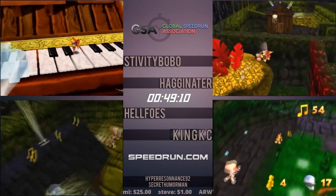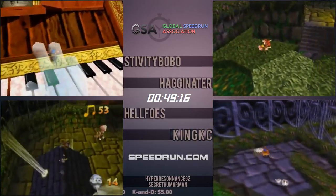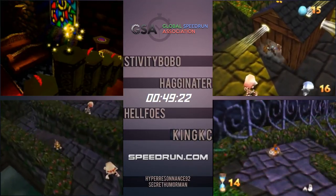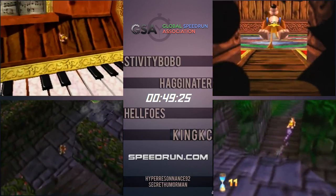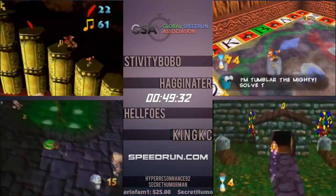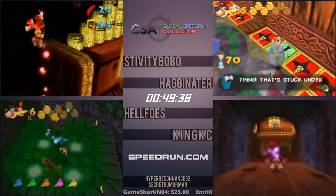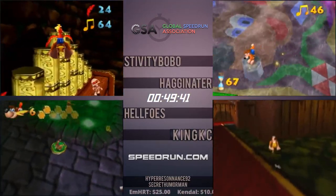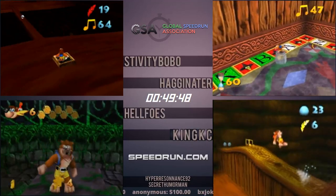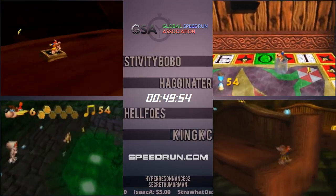King just did the Jinjo skip similar to what we saw in Mumbo's Mountain. It's a little harder here because that Jiggy doesn't fly up in the air, so the jump timing is trickier. He was able to get it and sneak in that token hiding under the whip crack in the pool. Normally to get that token you'd have to shoot the whip crack with eggs or use gold feathers. But if you get it during that animation sequence, you can just jump on top while grabbing the Jiggy and get it for free. Helfo's had to detour for a token in the corner and also missed the skip, but he's okay.